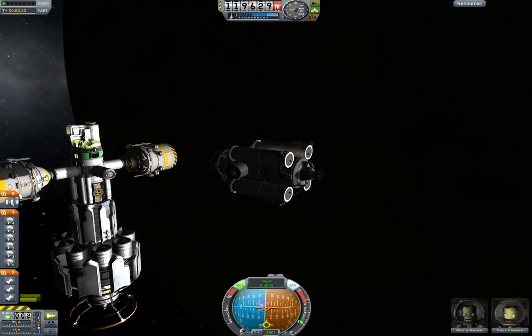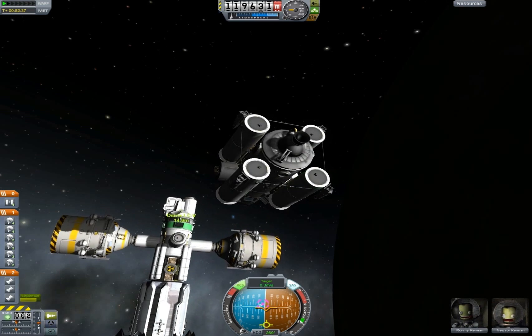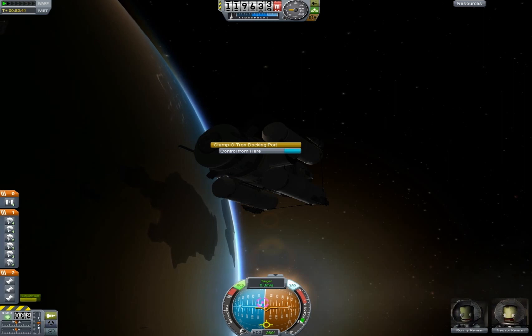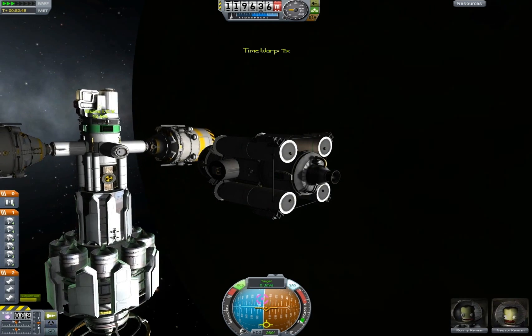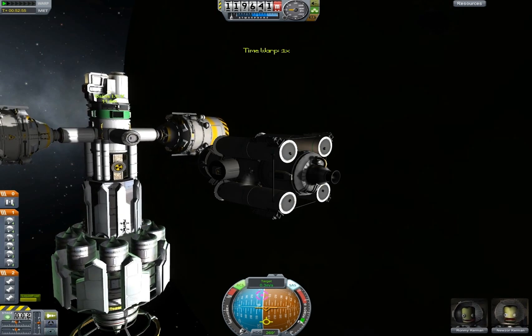Alright guys, it's done this before — it's a bit of a pain. The last docking port you add is the docking port it uses as the target. Let me try 'Control from here.' That didn't seem to do anything. Okay, that's fixed it — at least I know how to do that now. Let's get it back up.